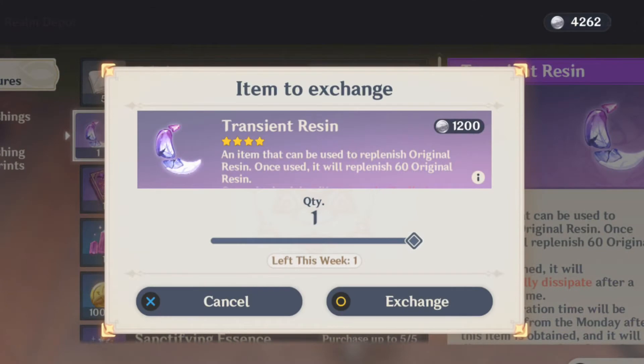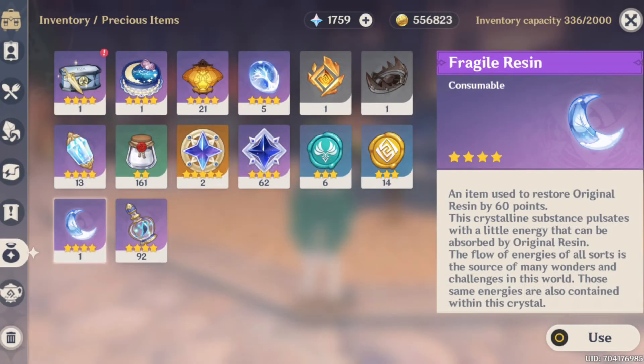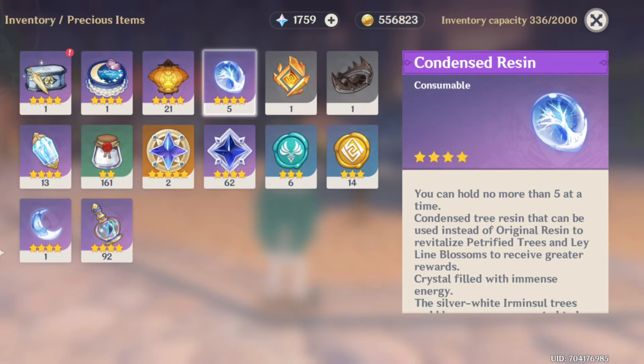If you have 3,000 realm currency and can spare an extra 1,200, use it to buy the transient resin. Also make sure to save some fragile resin, and have five condensed resin ready so you can spend it on whatever new domains and elite bosses are coming in the 2.0 update.